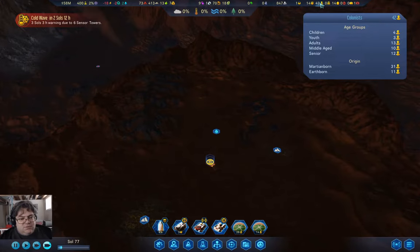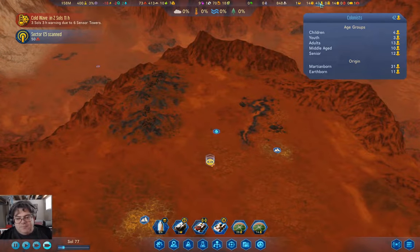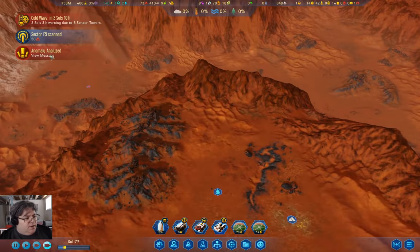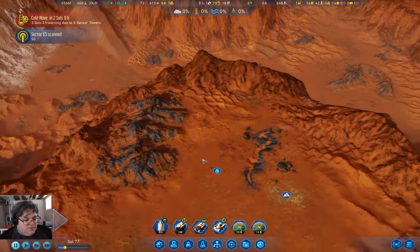We've got 12 seniors and 11 earthborns. Our first batch of colonists is working through into senior territory now — first batch of children by the look of it. Anomaly analyzed: we have reduced the cost of physics tech by 10%.